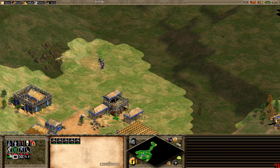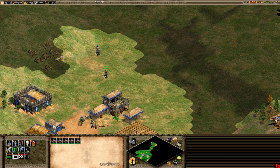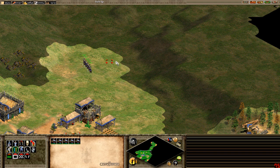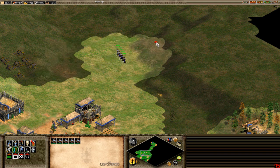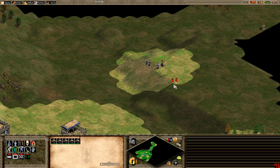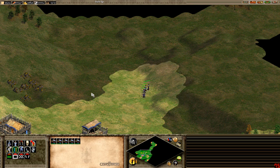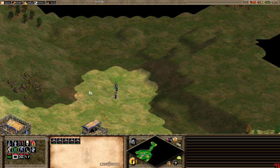Formations are underused in lower-level games but so helpful. Line formation is Q. Box formation is W. Staggered formation is E. Flank formation — also known as the split — is F. In commentaries you'll see archers in line formation; a mangonel takes a shot, they split with F, regroup, then split again when another mangonel fires — they miss. This is also seen in galley wars, sometimes called galley dancing.